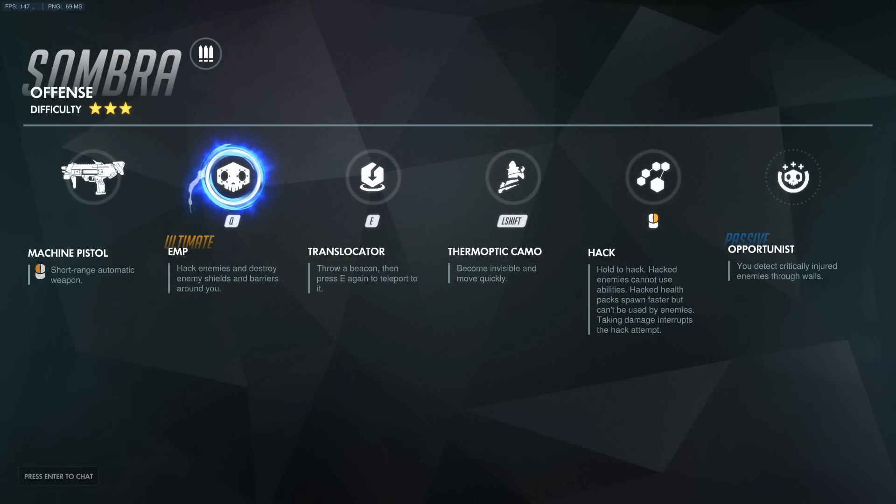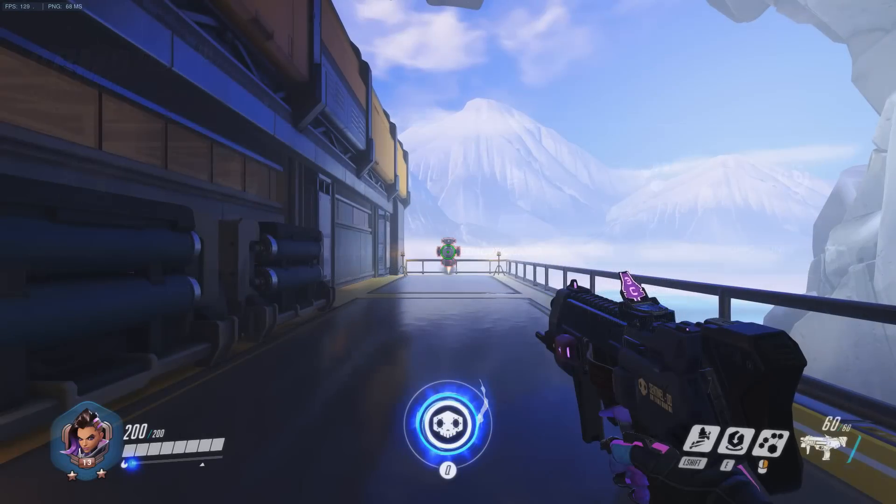If we take a look at Sombra's kit, she has the machine pistol for her main attack, EMP for her ultimate, the translocator for her special ability, thermoptic camo for her special movement ability, hack for her alternate fire ability, and opportunist as a passive ability. Let's take a look at each of her abilities.